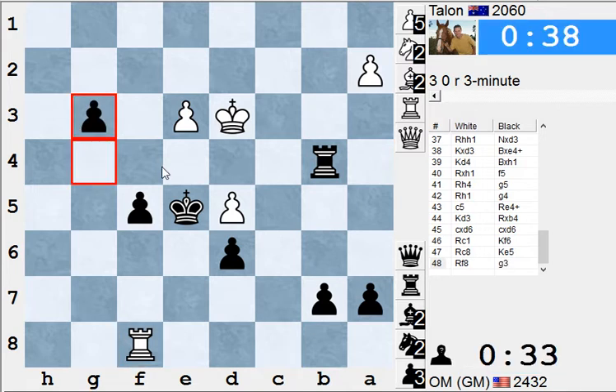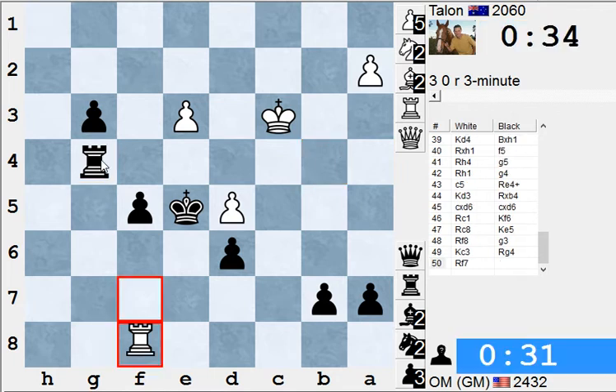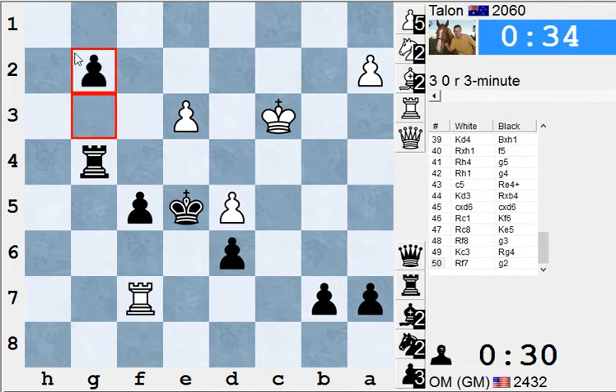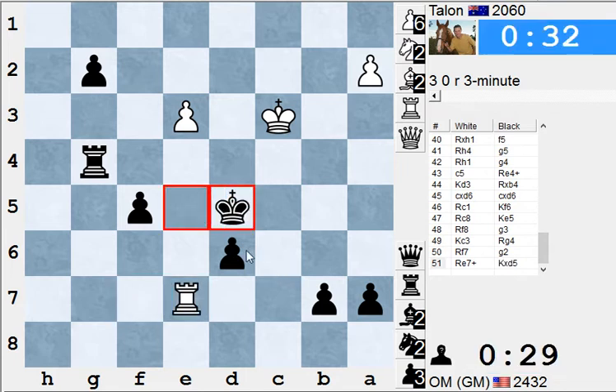Just pushing the pawn. Rook to g8? I thought rook g8 was okay there. Now rook to — now this game is over. There's no way to stop the pawn. It's just going to queen. White can just resign here — plenty of time, 29 seconds. And white resigns.